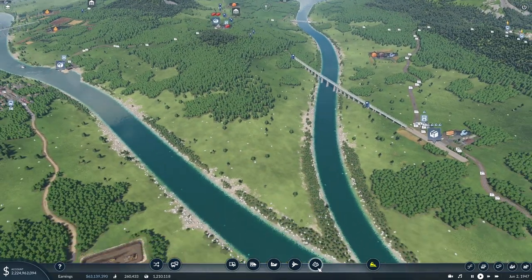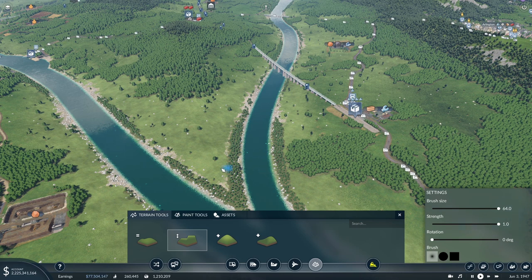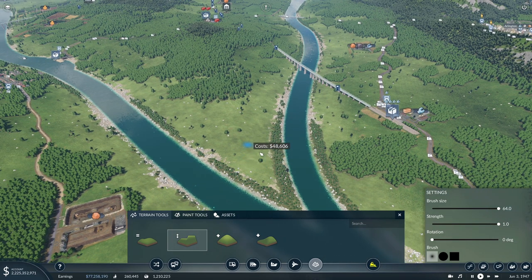In this episode, we're pretty much just going to place everything down. We won't be connecting anything up to any cities quite yet. But the first thing we'll want to do is to flatten out this whole area so we can place down a very large train station.